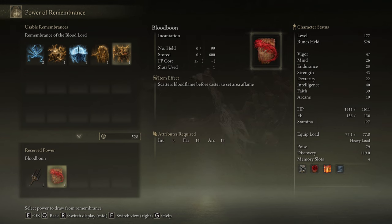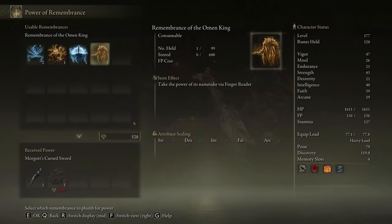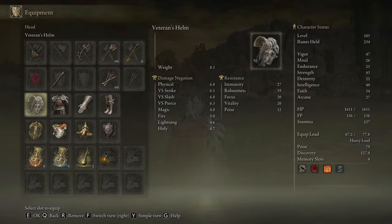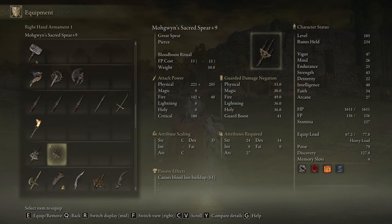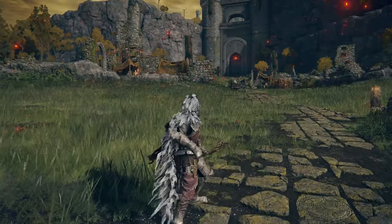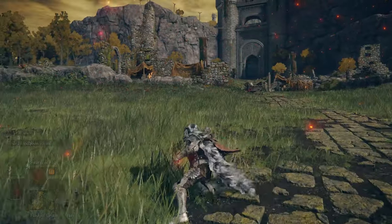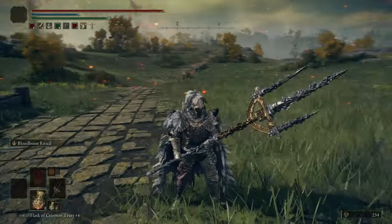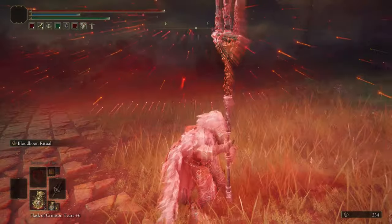Take the Mohgwyn Sacred Spear — don't take the spell or the incantation. From now on I'm going to show how it works. You'll need 27 Arcane, so you'll definitely need those stat points — not that easy to obtain, but not that hard either.